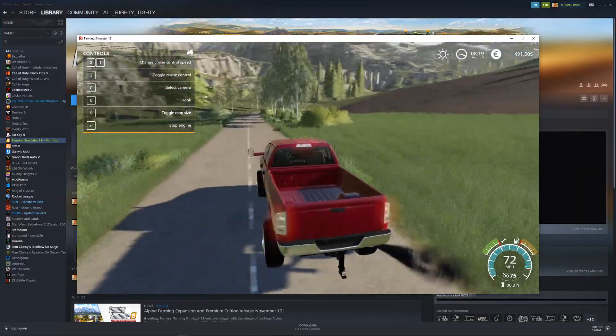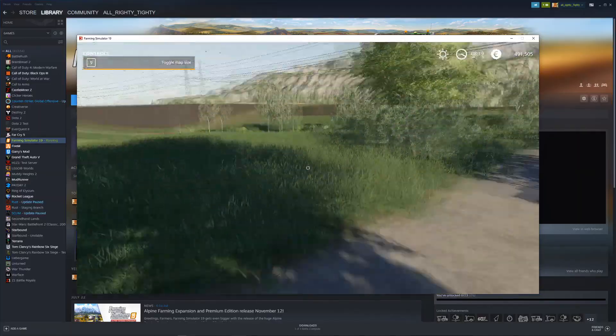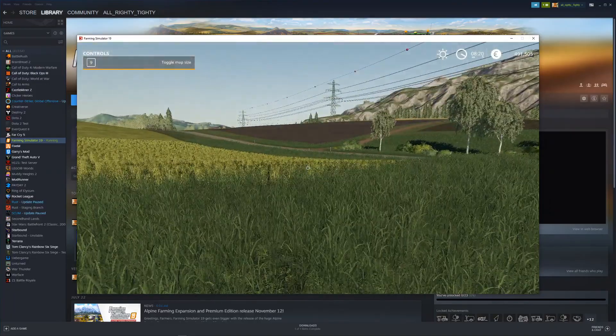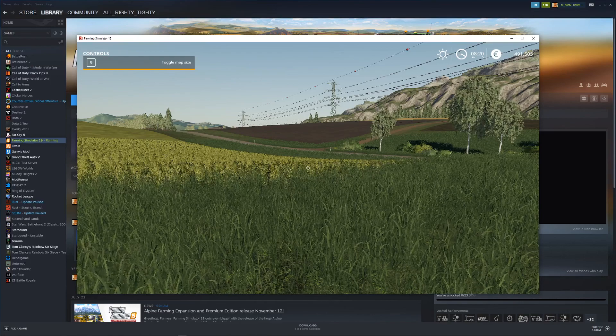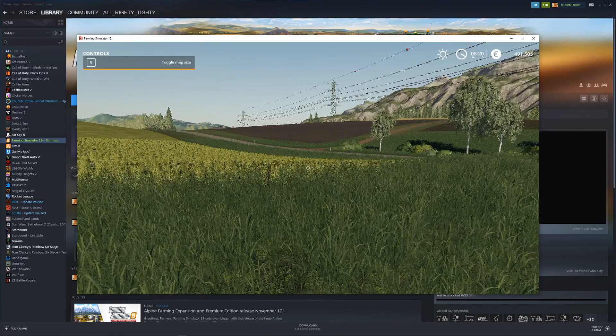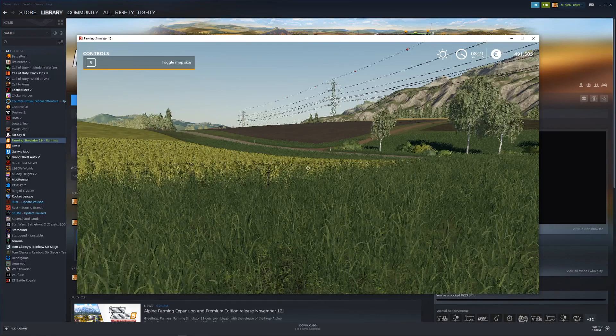That's basically all I have for today's video. This was just a guide on how to download mods in Farming Simulator 2019, since it was a little confusing for me and I hope it helped you guys out. If you enjoyed, be sure to leave a thumbs up and subscribe, and I'll see you guys in the next one — peace!